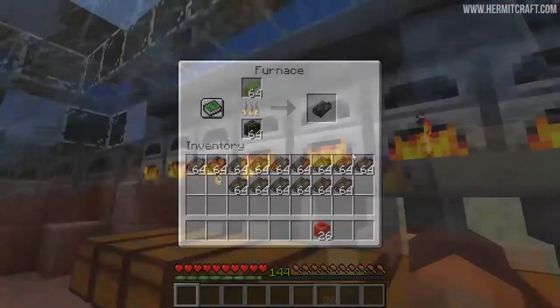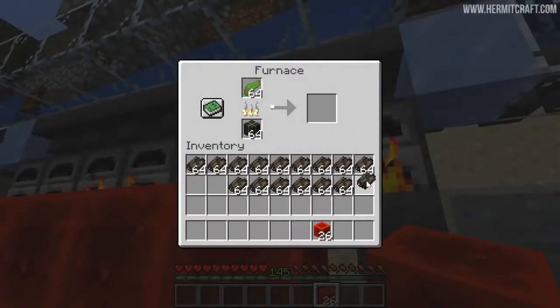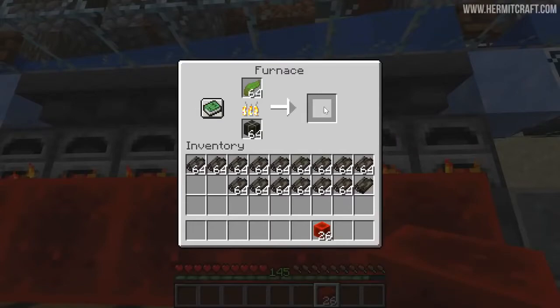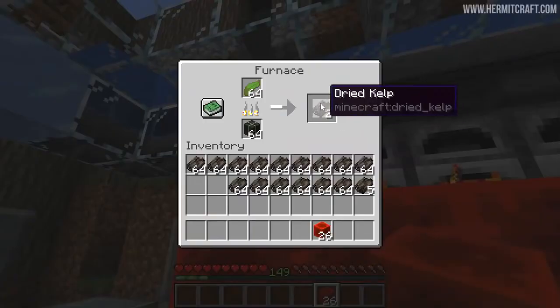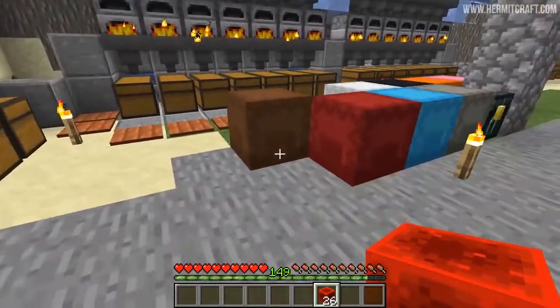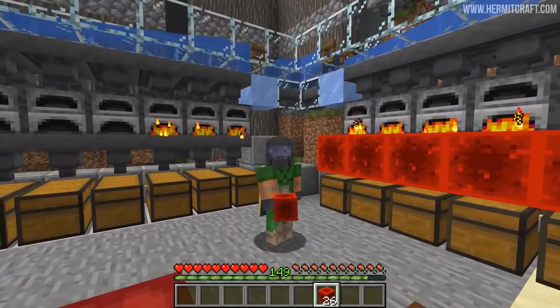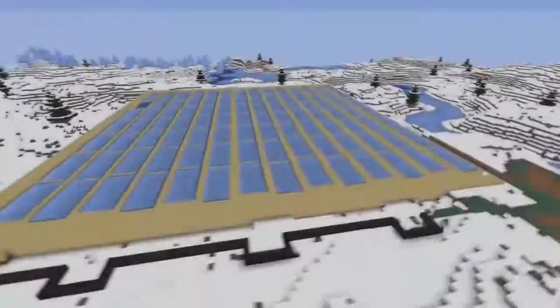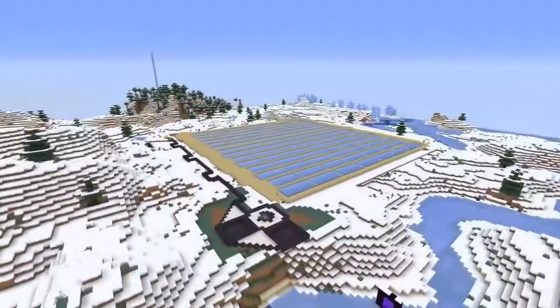These farms are highly efficient for keeping your XP quick and easy — you can leave the kelp there as long as you want and pull it out just when you need the XP. Mumbo is also working on one of these in Hermitcraft Season 8 since he's not able to kill any mobs, making it probably the best way for him to get XP.